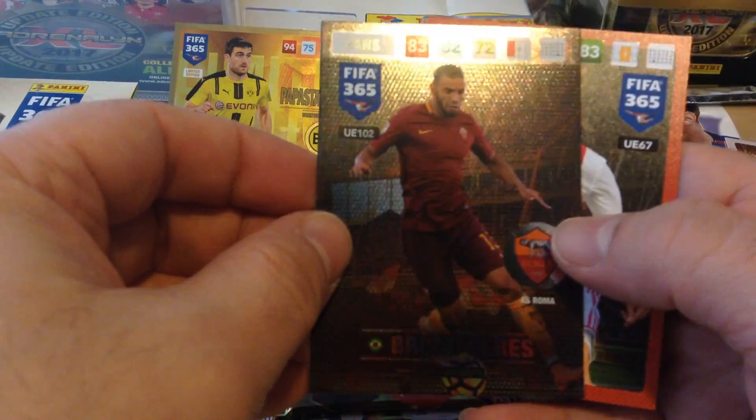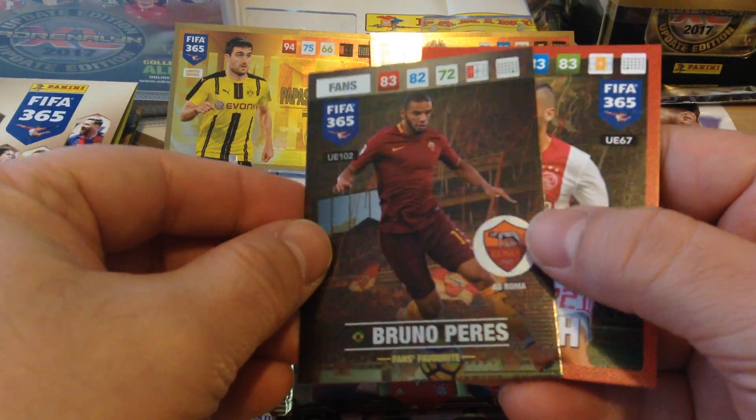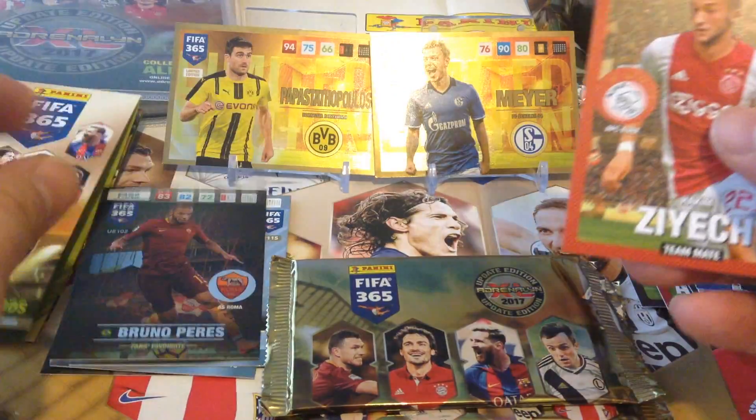Centurion, Rugani, Thiago, Hummels. Bruno Perez for Roma — fans favourite. And finally, Ziaik for Ajax.